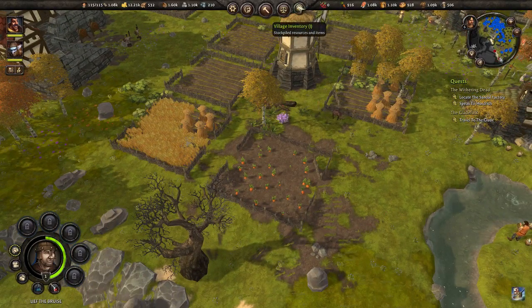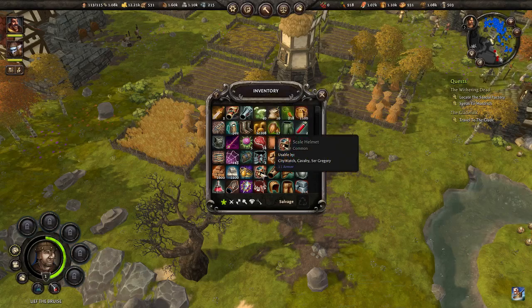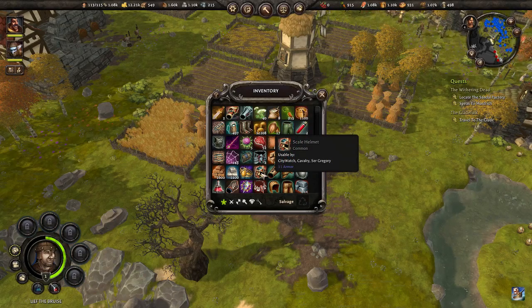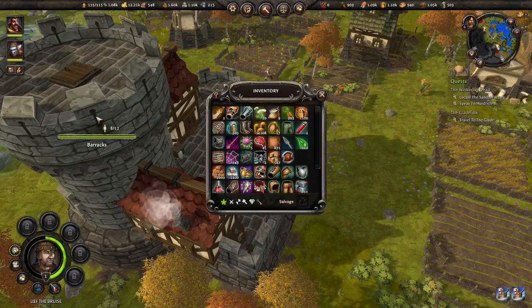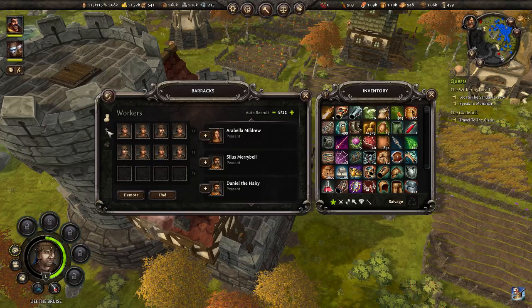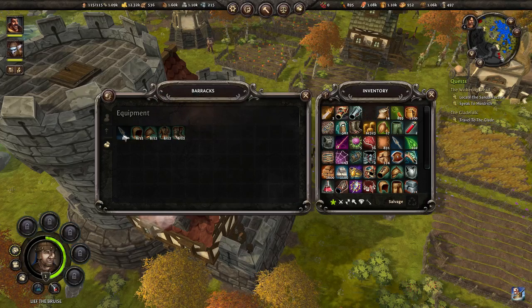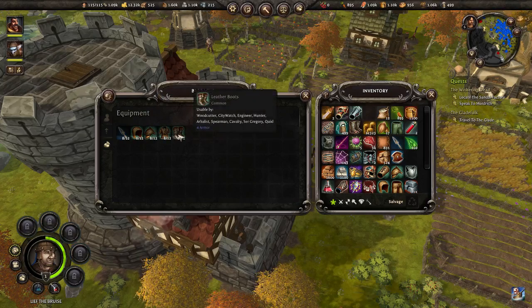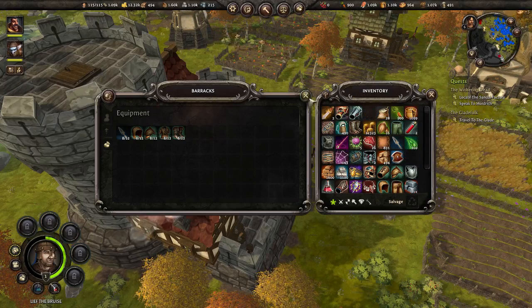Let's open up the village inventory. In here you will see all the different armors I've been picking up — you've got a scaled arm, scaled helmet for example, usable by the city watch, cavalry, and Sir Gregory. Now if we click on the barracks and open it up, at the top you've got workers, here you've got upgrades, and down here you've got equipment. Whenever you pick up items and they're dropped on the ground, they get automatically put into the barracks.